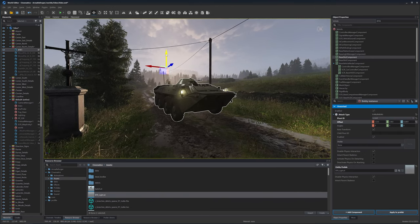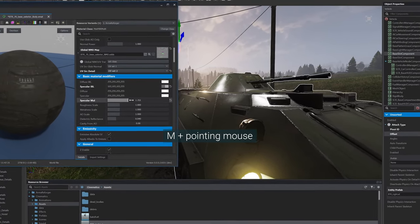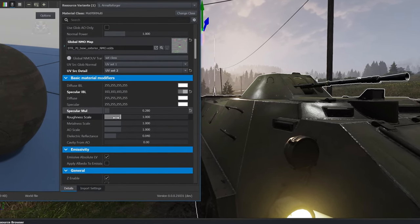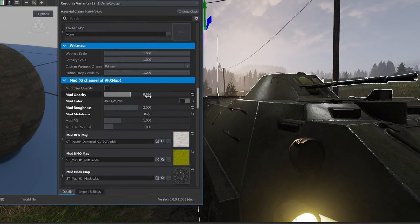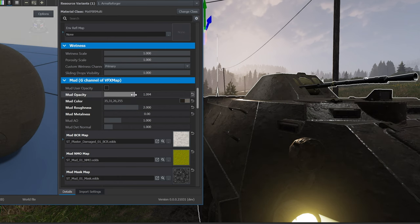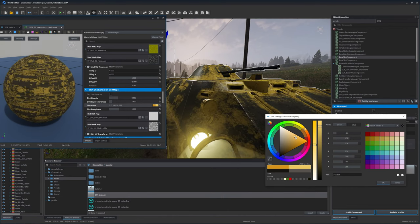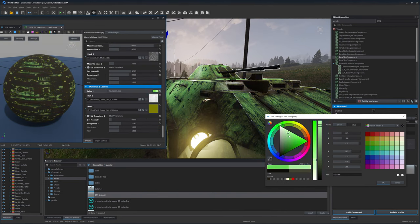We can also play with any material in the scene. Just point the mouse on anything you want and press the M key, and you open the material of the object you are looking at. We can change classic values of materials like specular, roughness, and metalness. A lot of materials in Arma Reforger are multi-materials — what does that mean? It combines multiple materials by masking. So in our case there is also a mud material and a dirt material. You can also change the color of every material.